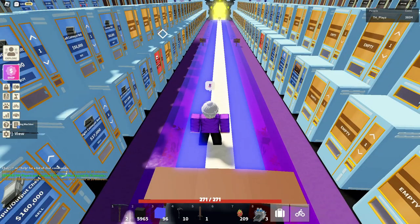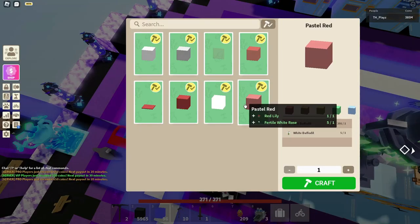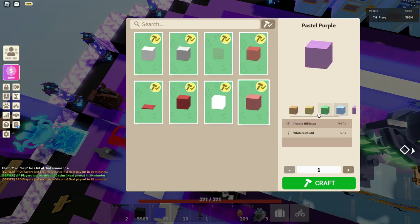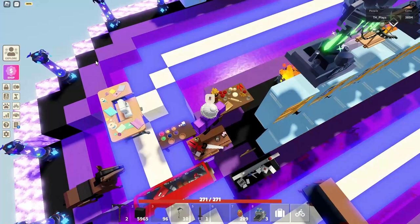Now let's continue on with what else they added. There is a new block — it's a pastel block. If you go to the workbench, there is a pastel block of each color. It's not a solid version; it's more like a pastel, lightened color variant of a block.